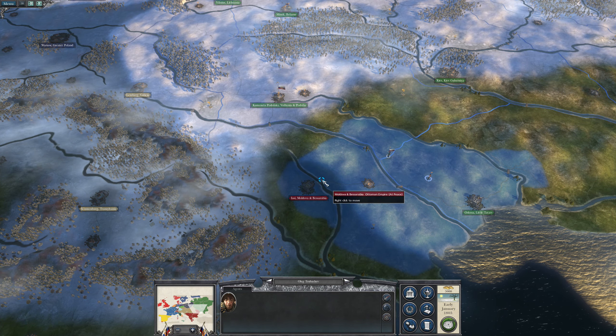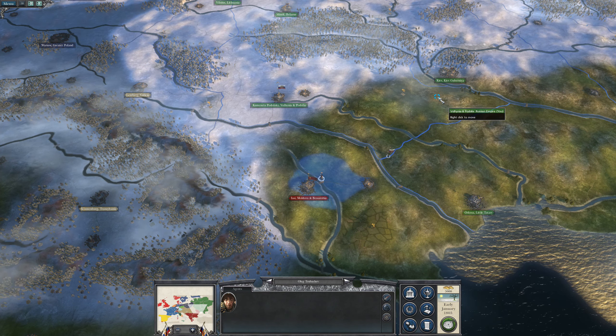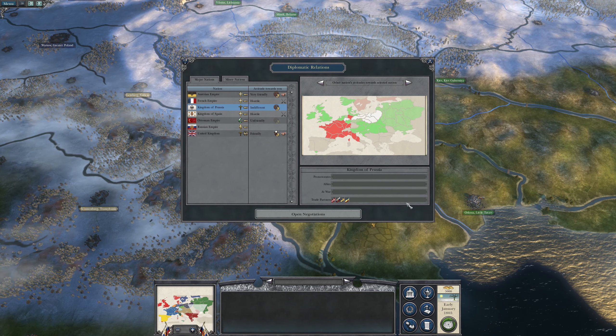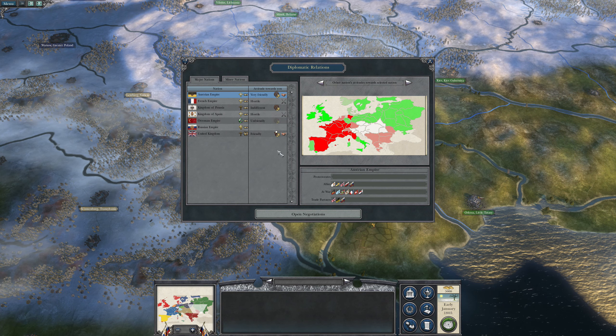You come over here for now then, in case we decide to go after the Ottomans. And let's see what we can do with our good friends the Austrians.